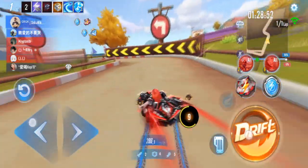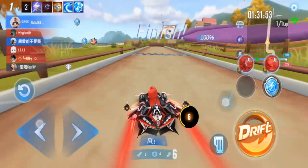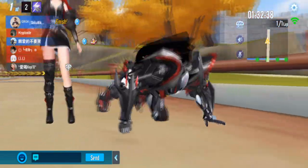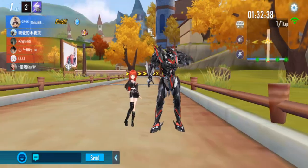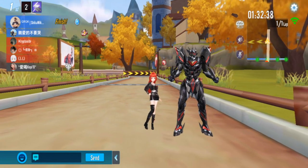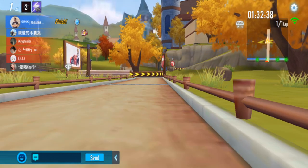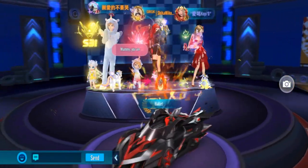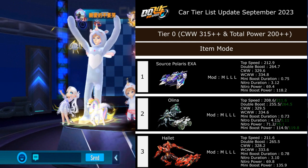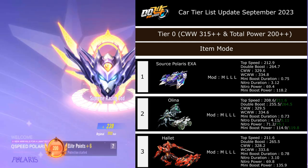At least if I cannot nitro, I can still mini boost to go faster — alright, that's good. A little lower than EXA. Like I said, not so sure — ranking number 3rd or 4th. I need to check the tier list for item but I think this is 3rd or 4th for the T-cars.